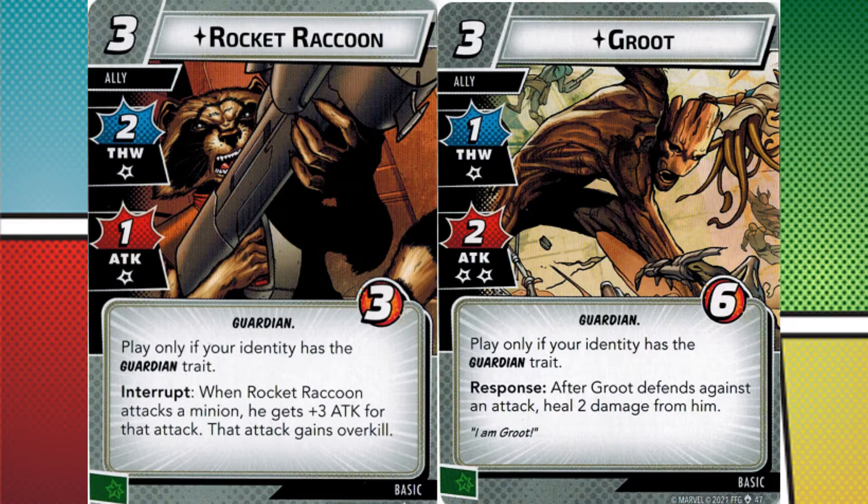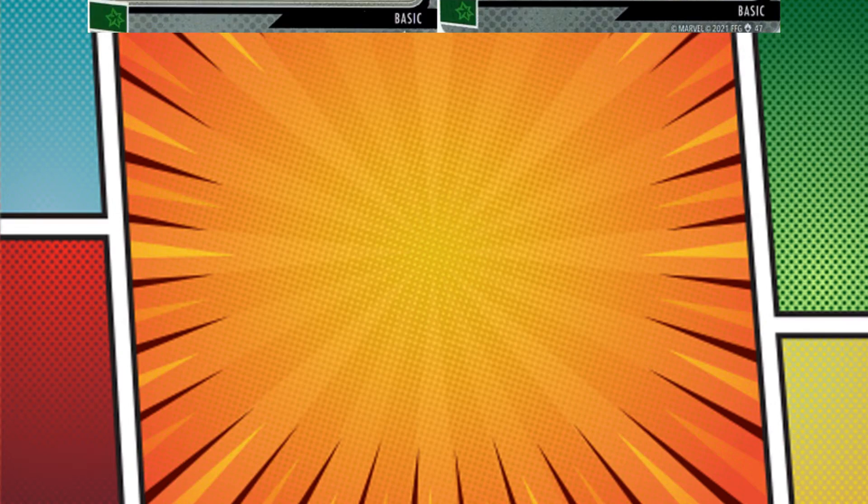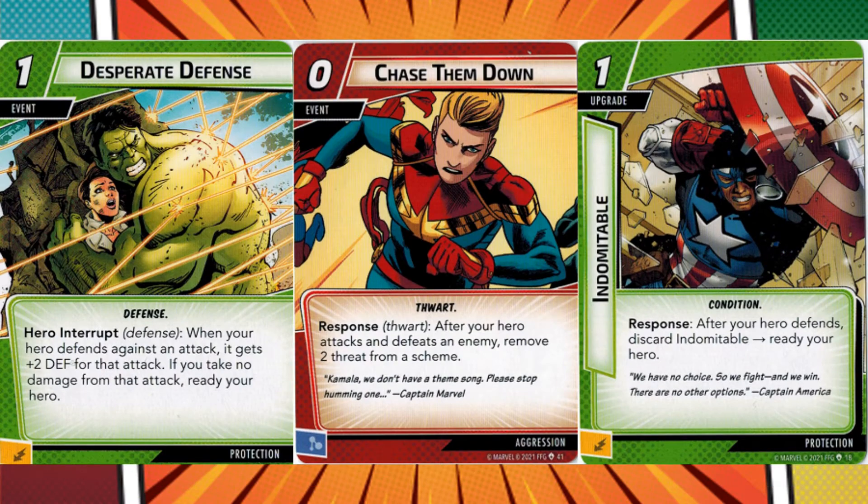That means they can be swapped out instead of being dead cards when two players play Rocket and Groot together, and that is a fantastic change. On top of that, both the Groot and Rocket allies are great cards — Groot being able to hold off some minions for several turns and Rocket being a great minion killer. It's still weird that team-up cards are basic, but this is a much better implementation than in the past. Sadly, the premade decks for both heroes feature a ton of reprints, which is a huge disappointment if you've been collecting everything.